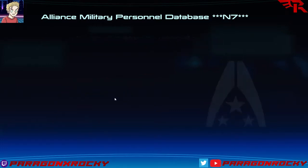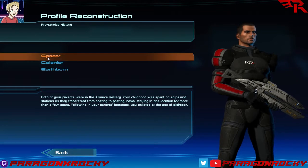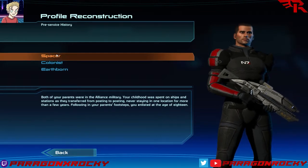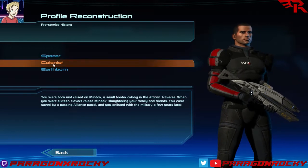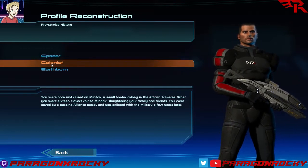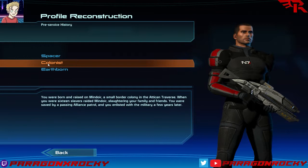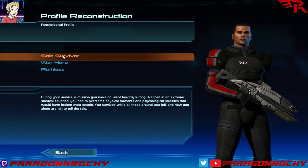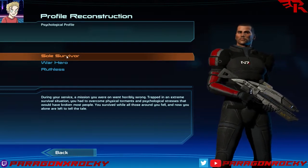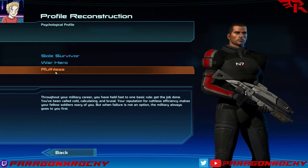Please reconstruct profile. Confirm pre-service history. So this is a fun little thing — it doesn't affect the game too much but people do mention it in the background. It gives you a bit more flavor for your character. You've got Spacer, where you were born on spaceships; Colonist, where your parents were slaughtered and you enlisted with the military; or Earthborn, where you were basically a street criminal until you turned 18 and then enlisted. I like Colonist — I like the tragic backstory. War Hero is kind of badass, Ruthless is the other end of the badass scale, but we'll get to that later.